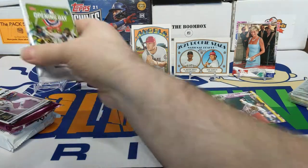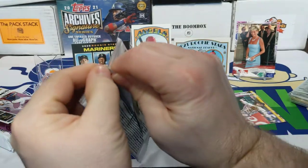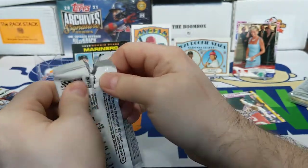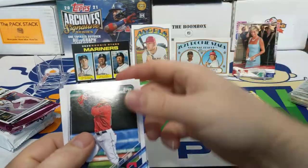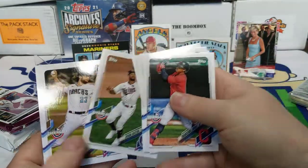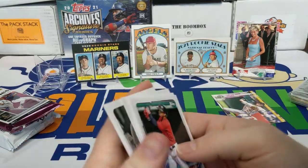Moving on to 2021 Opening Day — going to see if we can get one of those rare inserts: Dugout Peaks, Walk This Way, Opening Day Origins. Opening Day can't pull autos — nothing is expected to be a relic in it. Looks like we got a mascot card. There's a Francisco Lindor, Corey Seager with Mayrfield, and there's the mascot for the A's.